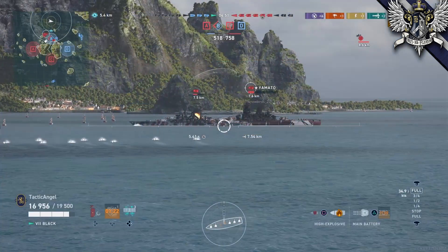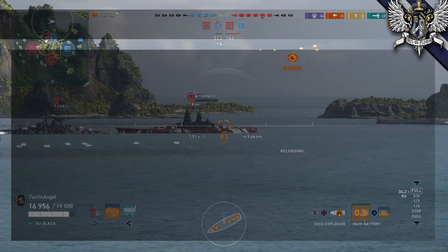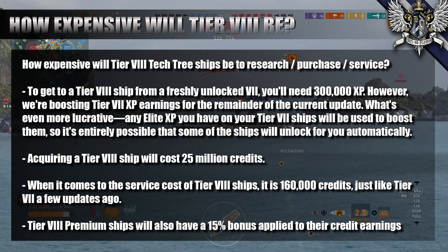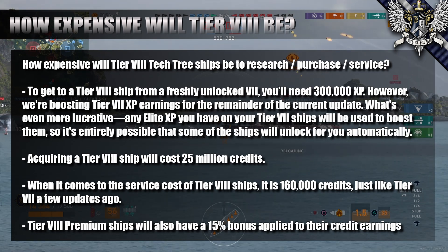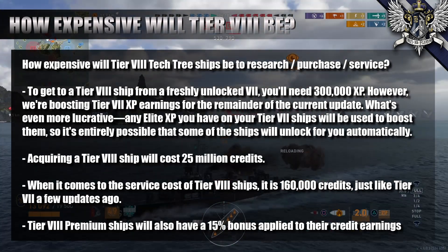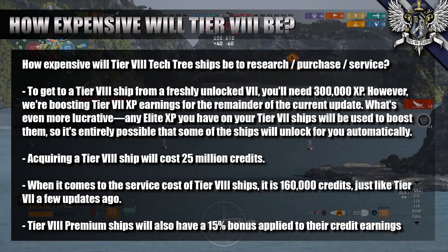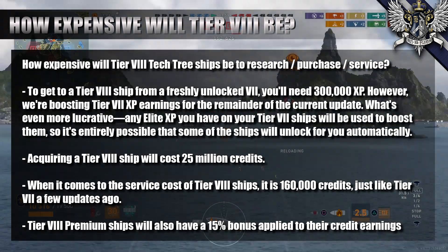What follows is some Q&A. In order to purchase a tier 8 ship, you'll need a total of 300,000 XP and 25 million credits. The credit part is easy enough to understand, but understand that it'll probably take you more money to fill out those four equipment slots on a tier 8 ship. Since Elite XP on tier 7 ships will be transferred to ship XP, and since the top module costs 100,000 from tier 7 ships, if you have 200,000 Elite XP on a ship, you'll have enough XP to unlock a tier 8 ship.